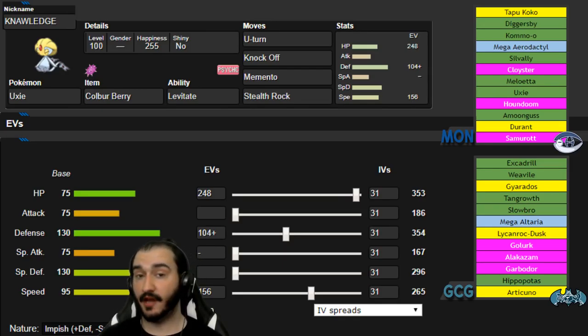I do have things to deal with Weavile should it come. First mon on the team is Uxie with Colbur Berry. Levitate makes us immune to his three ground types, other than Iron Head from Excadrill or Shadow Punch from a potential Golurk. We've also got U-Turn, Knock Off, Memento, and Stealth Rock. The Colbur Berry is going to ensure that I take a Jolly Life Orb Knock Off into another one almost all of the time against Weavile. Stealth Rock is very good for his team — for the Weavile, Gyarados, breaking Sashes, chipping things. Memento stops him from Defogging or Rapid Spinning if his Excadrill ends up being slower than my Uxie.